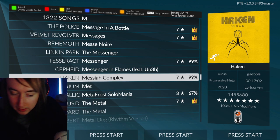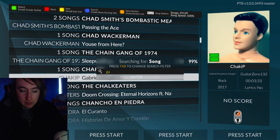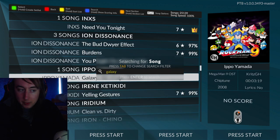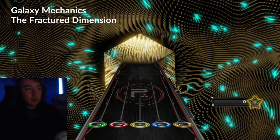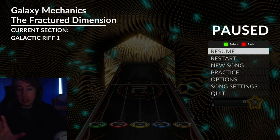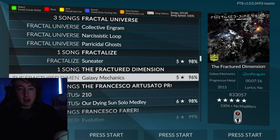The other example is Galaxy Mechanics by The Fractured Dimension from Clone Hero 3. This one is just an example — that first one I thought was genuinely really bad, but this one is just to illustrate the point. Look how detailed that background is — it's almost like an optical illusion. When you're looking at the highway and the notes, the amount of detail in this image is just hard to look at. You'll be blinking a lot, trying to focus, and it'll mess with your eyes.